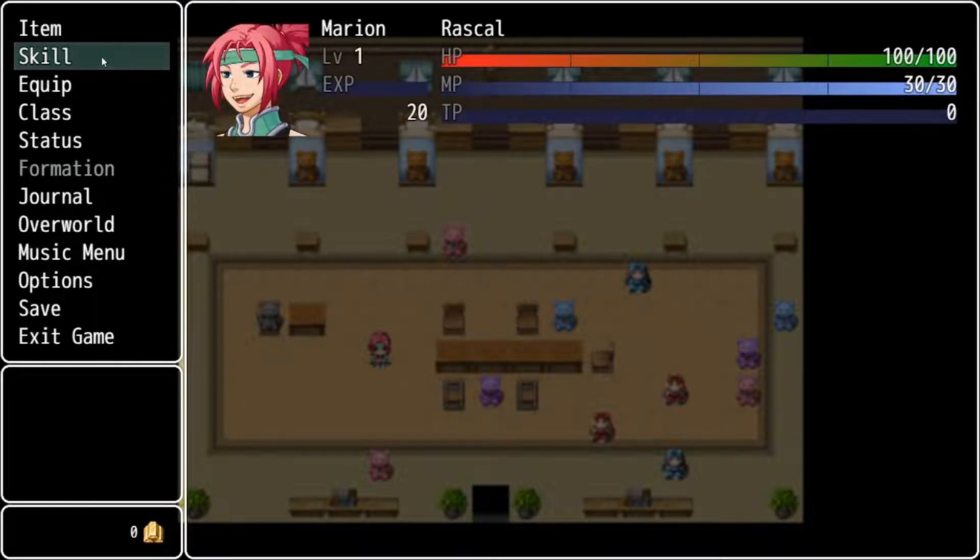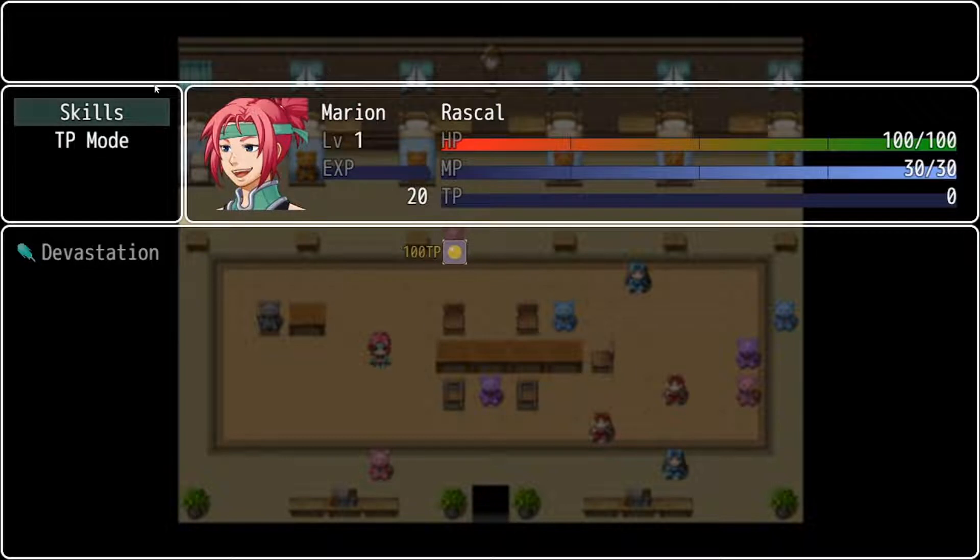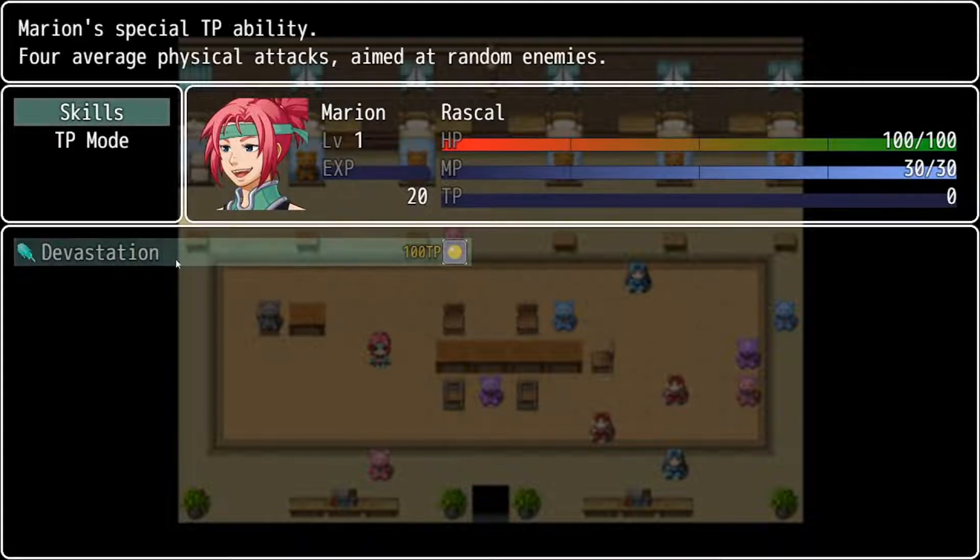In the Skills tab, when you click on it, there'll be two important tabs: skills and TP mode. Skills will be the repository of all the skills she learns throughout the classes she levels up in. Her one default skill is called Devastation — when she's got that full 100 TP, you can use Devastation, which essentially does four attacks in one turn. It's aimed at random enemies, so you don't get to choose which enemy you hit. However, you can hit the same enemy more than once, so in a one-on-one battle you'll be hitting the same enemy four times in a row.